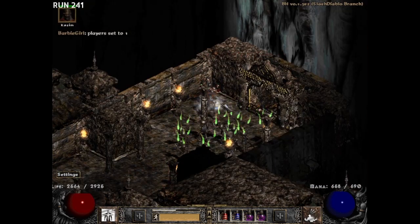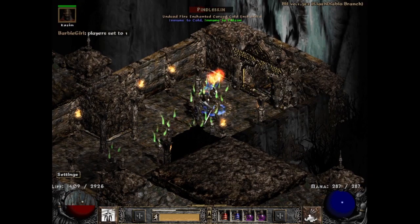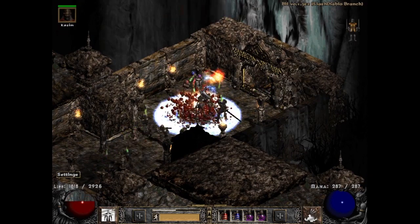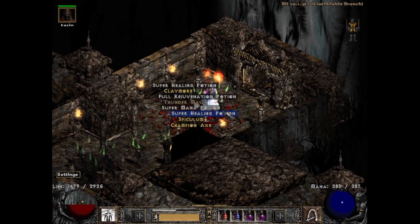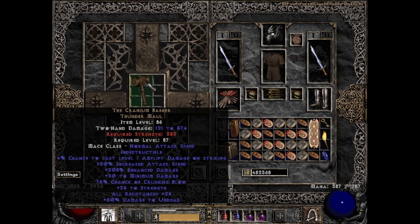Within 7 runs the luck came back with one of those elusive holy grail finds — this time from Pindle of all people — a unique thunder maul which actually turned out to be the Cranium Basher. This could've been the Earth Shifter which is way more common, but I ended up finding the much rarer CB — and that's a fair acronym for this weapon because that's what it adds: 75% crushing blow. That's huge.